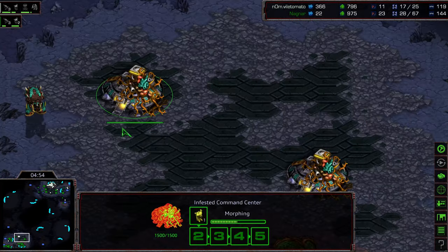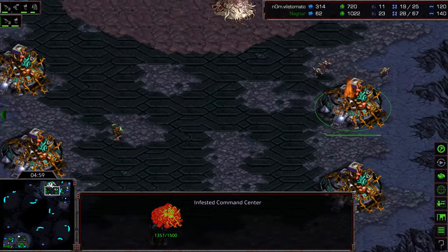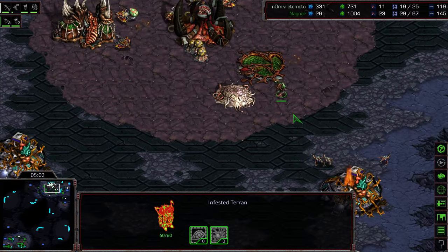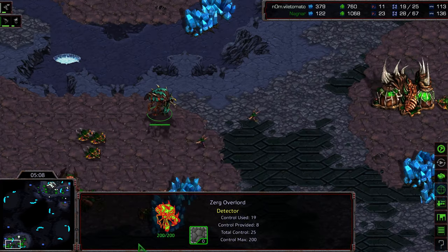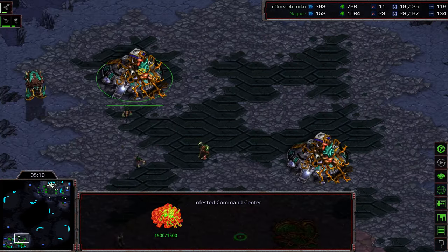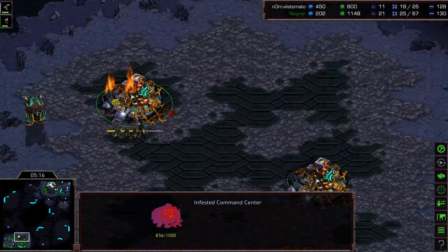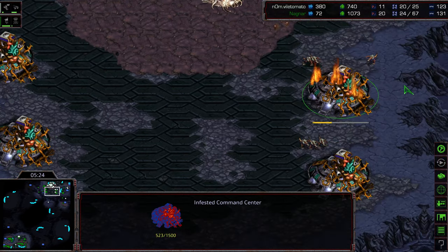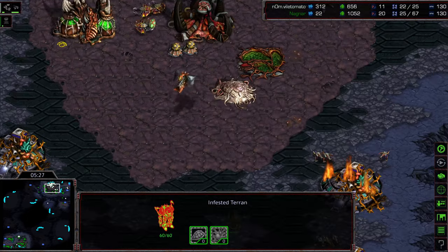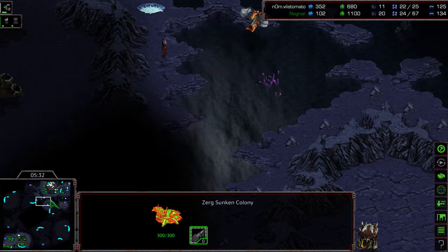Nagnar is ahead in the overall drone count with bases saturated across the map, so he doesn't have to worry about an explosion at his main. One infested terran is being produced. Zerglings are desperately trying to take care of infested command centers, and one infested terran nearly takes out the spire. Mutalisks are being produced — I'm not sure if they're going to be enough to make the difference. Zerglings starting to work; I just caught the tail end of an explosion in Nagnar's main losing a handful of units.